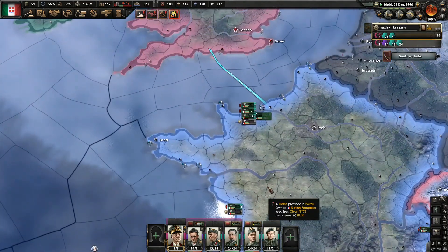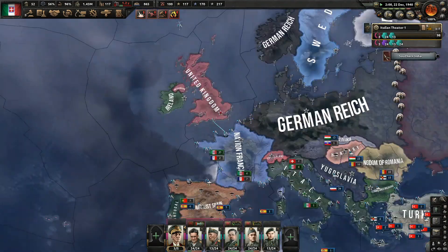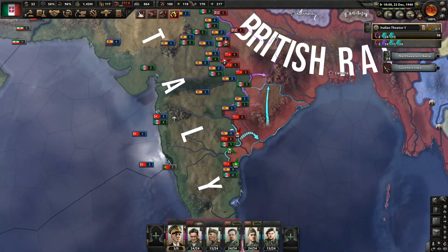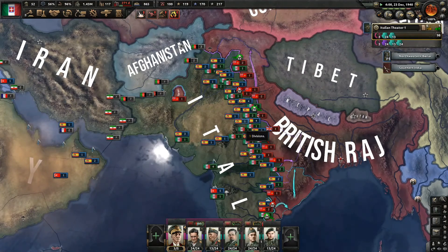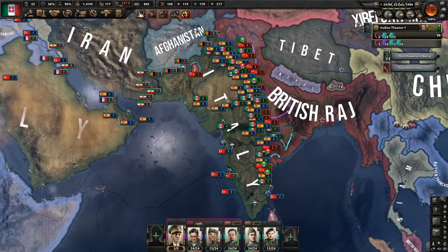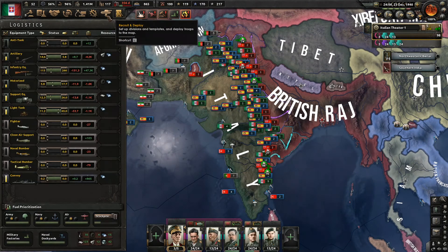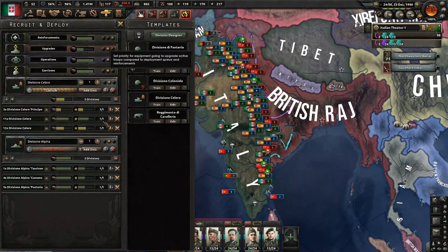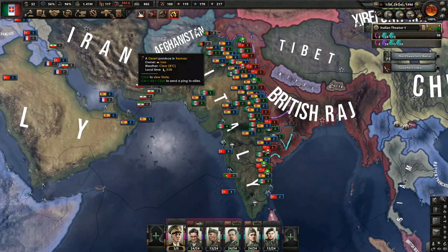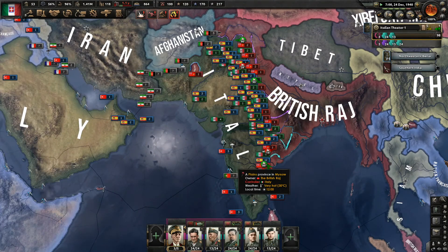They are struggling to get over the mountains something fierce. The India campaign is going really well, I'll say that at least. They've already filled those military factories. We are losing some motorized, some support, some light tank — we're losing a lot of light tank. Let's just get those military factories up.